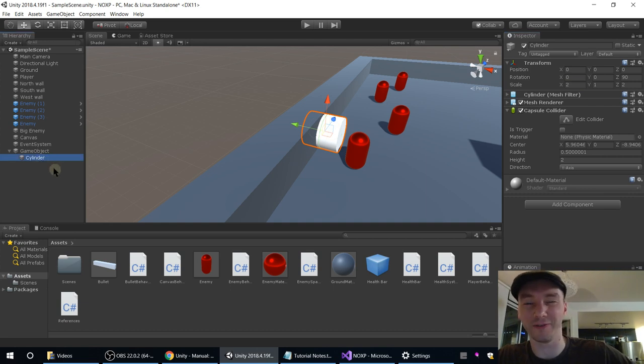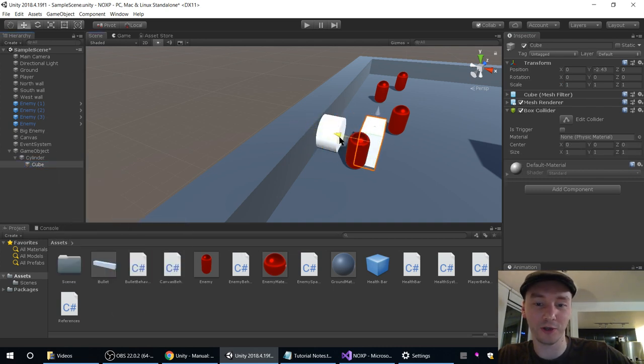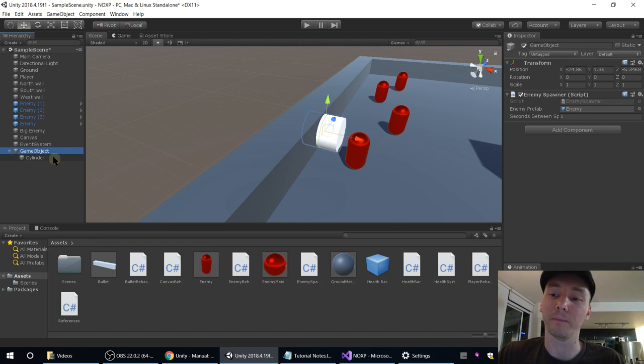We don't want to be nesting stuff under things that have custom scale and custom rotations. So that's our EnemySpawner. We created an empty game object and then created the cylinder as a child of it. I wasn't planning to get into this in this episode, but I think this is a good practice to get into.